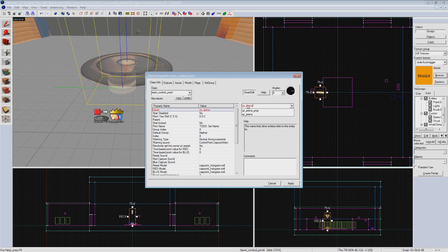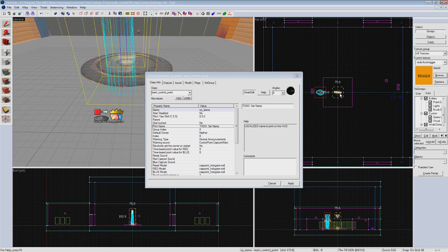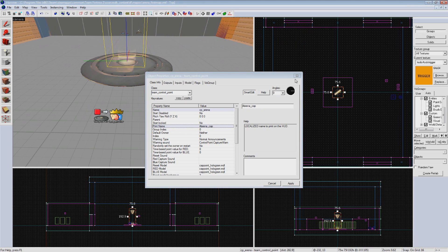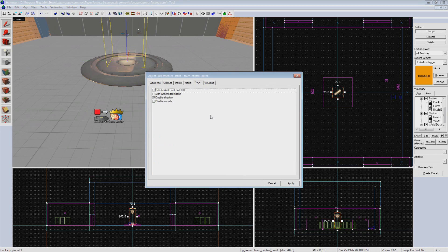This entity handles a lot of the advanced capture point logic, which you can see by scrolling through. Next to print name, you'll see it says to do set name — this is what appears on the HUD when you capture the point. To leave it to the default of what Arena mode usually uses, you can put #arena_cap, or put whatever you want in here. Last, go to the flags tab. Check 'Start with model hidden' — this sets the entity to be invisible at the start. Arena doesn't start with its capture point active, so we'll make it visible when the capture point becomes available to let the player know.